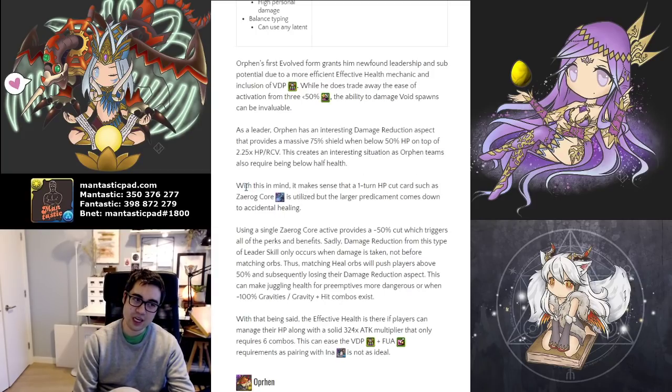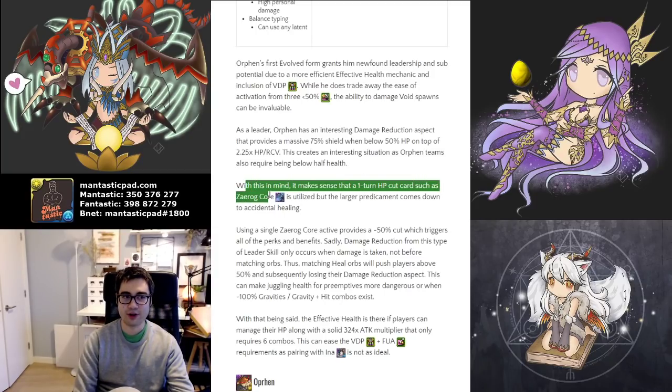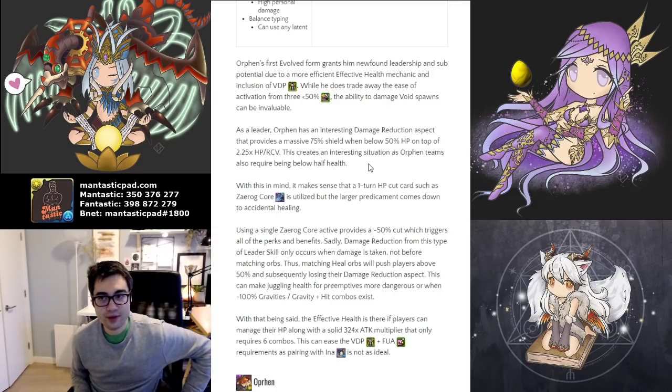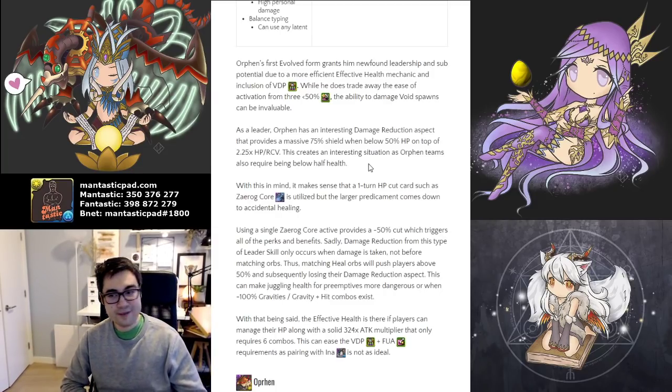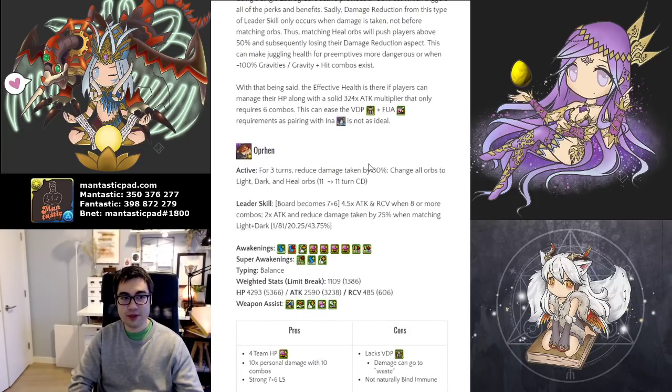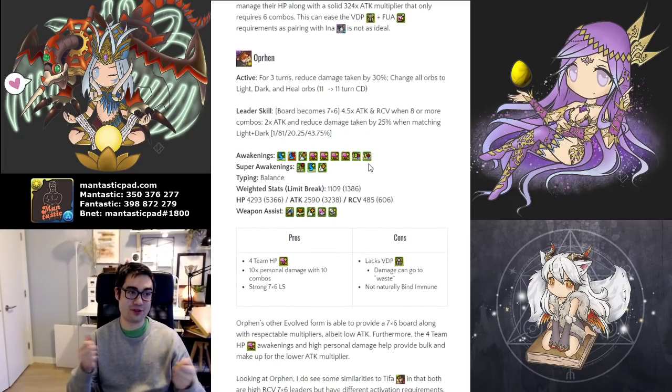This is a tremendously powerful multiplier and it only needs six or more combos. Oftentimes when you have to VDP and follow-up attack, you may not get that seventh combo, but your multiplier at least still takes full effect. Attack while below 50% leaders have the advantage of requiring lower combo counts in general, increasing the speed of clearing content and basically lowering the puzzling skills required. But you want to have access to a health reset all the time. Double Orphan with both their actives and proper management can keep you at the required threshold.